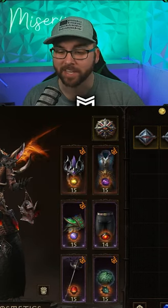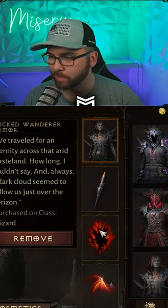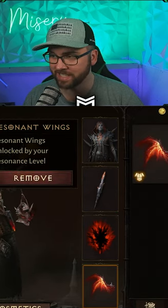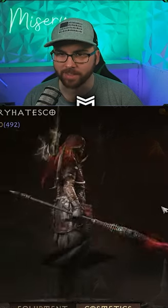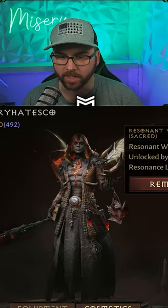We have finally unlocked something in Diablo Immortal that I'm very excited about. It is nothing other than new resonance wings — not a cosmetic, not a new portal, nothing like that. We got the white wings, or as they're actually calling them, the Sacred Wings.